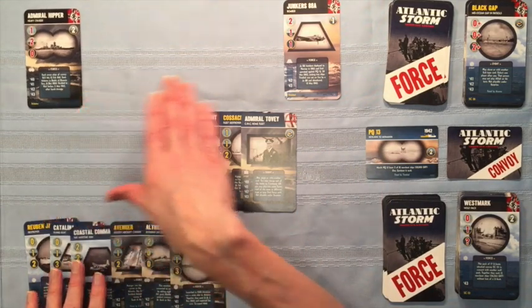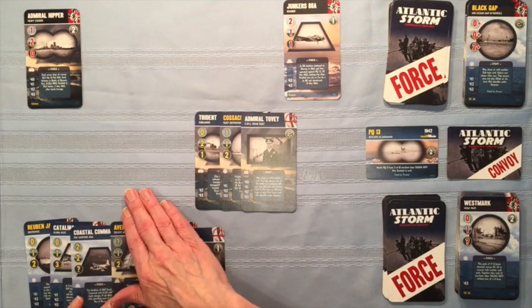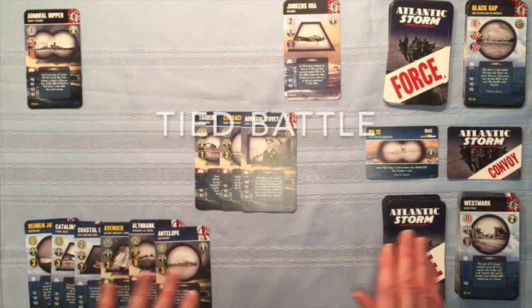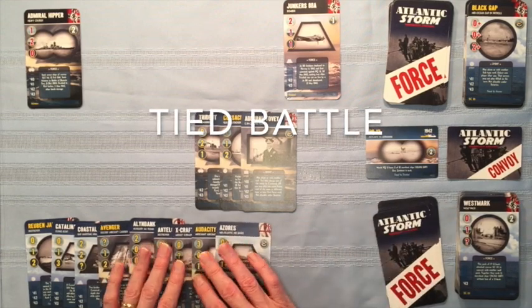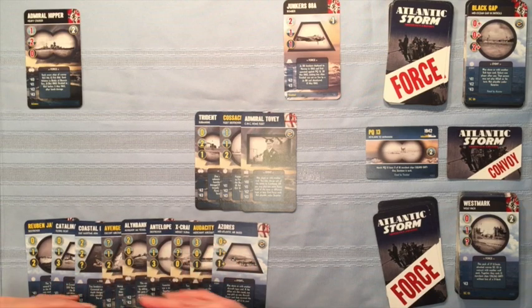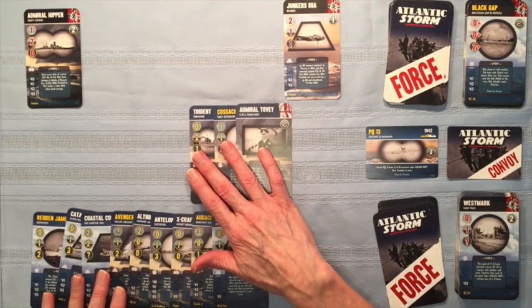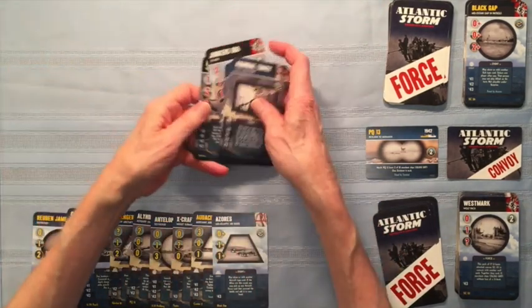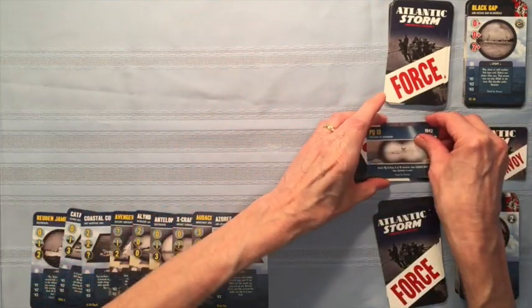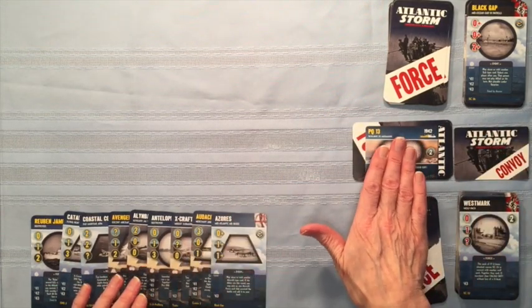That really shifted the game. We have a combat value of three on the Axis side against three on the Allied side, making it a tied battle. I forgot to draw up — after I played my cards I should have filled my hand. That's what you do in solitaire play: fill your hand after you play so you have your full hand for the next one. Because it's a tied battle, all these cards, just like in regular play, go under the convoy, and we now have a new round of combat for this same convoy.